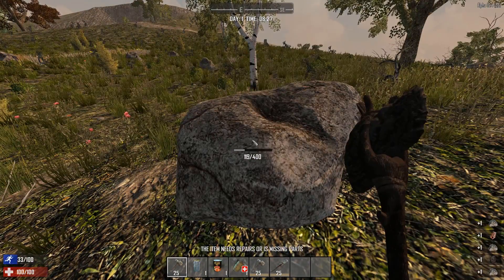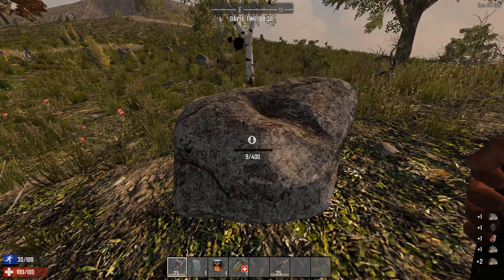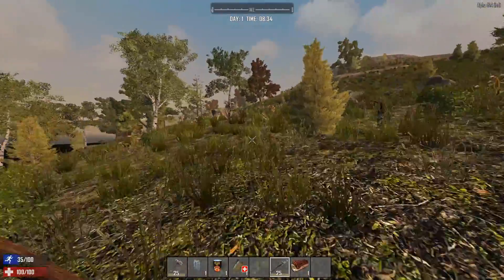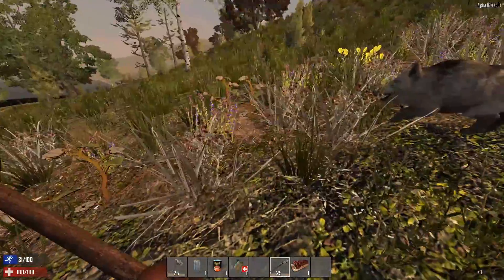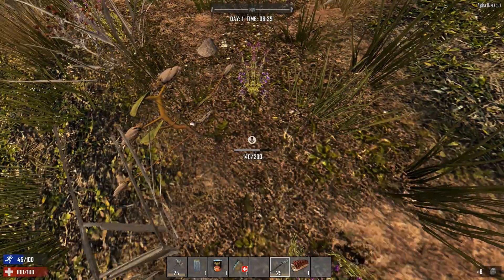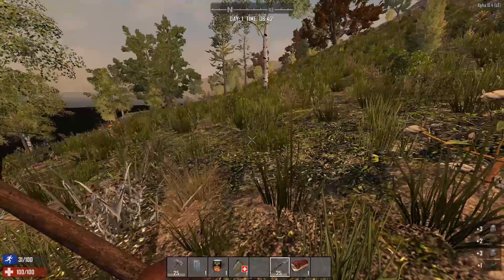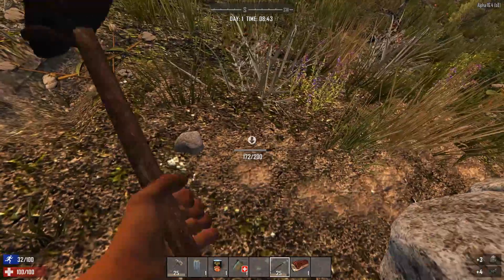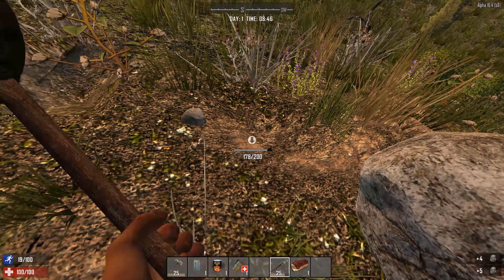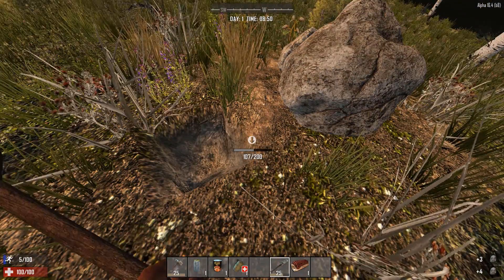Why do we make the base out of flagstone and cobblestone and not wood? Well, it's a matter of hit points. Wood has 100, although it can be upgraded to have more with added wood and scrap iron. But flagstone blocks have a nice 500 hit points, and upgraded to cobblestone blocks it jumps to 1500. That's more than enough to withstand a fair pounding by zombies doing 10 or 20 damage. In contrast a wooden block would break a lot faster, so you'd spend a lot of time repairing it instead of shooting at zombies with your bow.